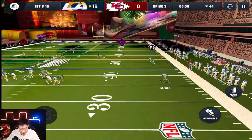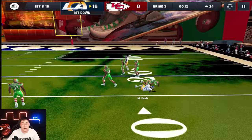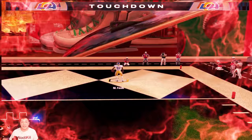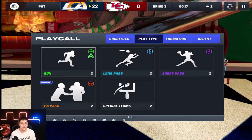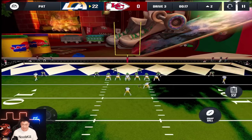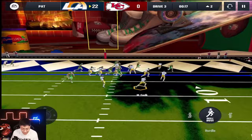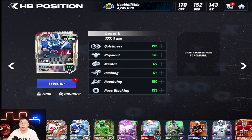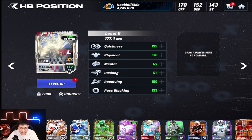Going upfield — I lob it up deep. He's going to try to spear you but it doesn't matter, he's still coming down with that catch! Nobody there — home run play, easy! That safety dropped it — we were going Falk all the way. This card is awesome. I'm excited to get this card on the main account. 195 quickness with this card is just not fair.